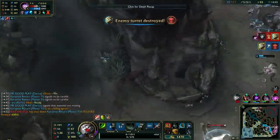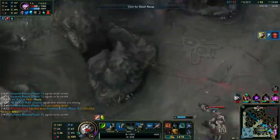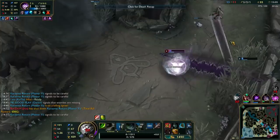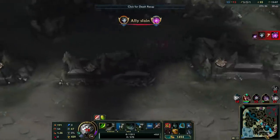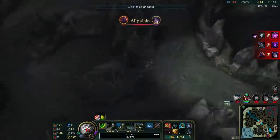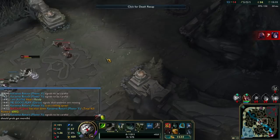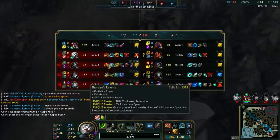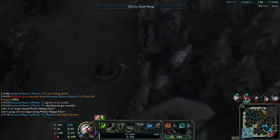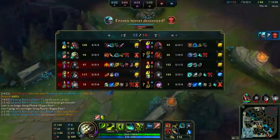We got the tower and we got a one-for-one, so that's not that bad. I think Mao's is gonna die for free again though. Holy moly - the Scion just full HP tower diving. You guys should probably get Morello. I don't think that item is gonna do much for us this game. Akali has so much healing.